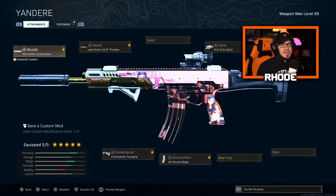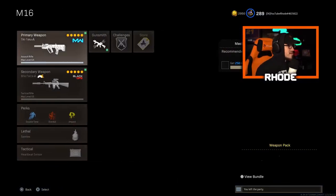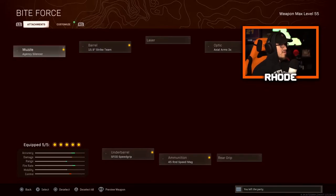For the Kilo — one of my all-time favorites, the Kilo-MP5 meta back in the day, you guys know. We have the Monolithic suppressor, Singuard Arms 19.8 Prowler barrel, VLK 3x optic, 60-round mags — though you could run 50-round mags for a little better movement speed — and the Commando foregrip. Can't go wrong with that Commando.